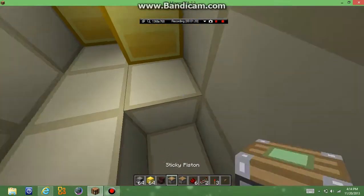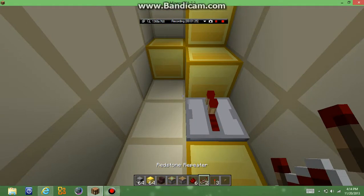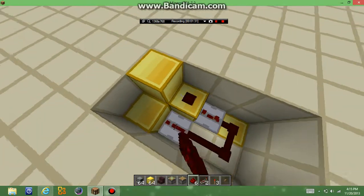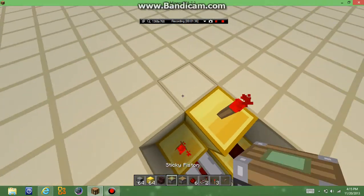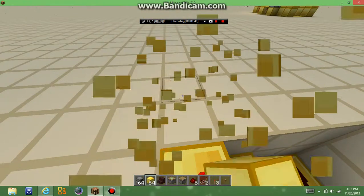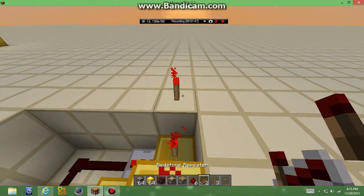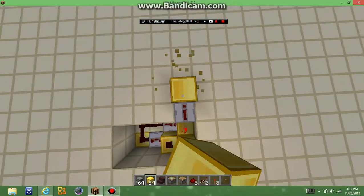There we go. Put a redstone dust right there, and put torches like that. Now what you're going to want to do is put two blocks like that, and then you're going to want to put a redstone repeater right here — not a torch — and a block right there.